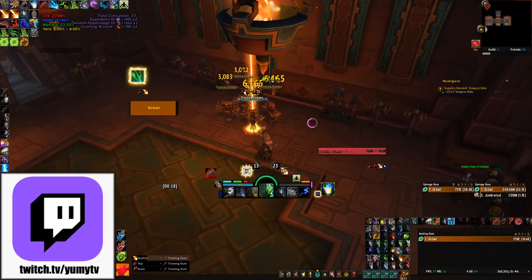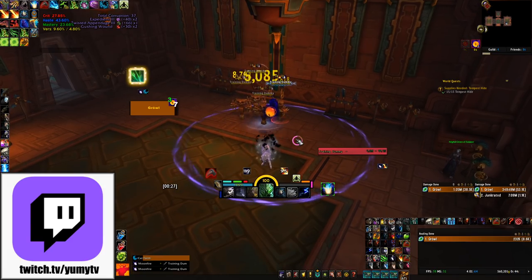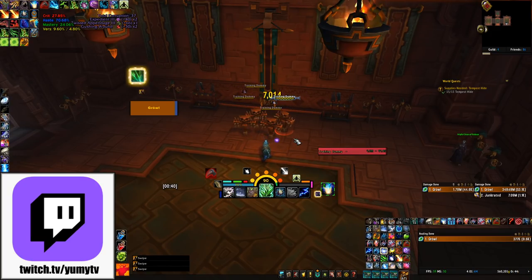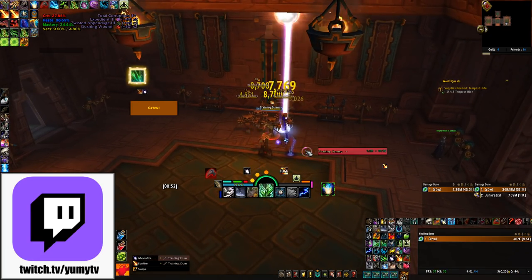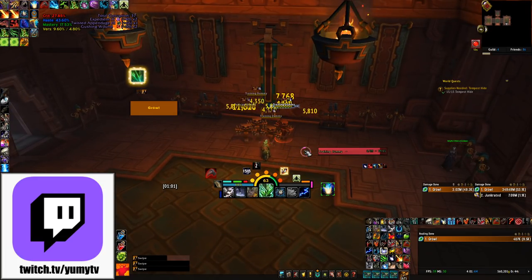On 4 or more targets it gets much more simplified — we want to keep Sunfire and Moonfire up, but as a filler we simply spam Swipe. At this point it's no longer worth it to try and juggle dots on everything, as Swipe will do considerable damage. Remember, this is with 4 or more even-health targets. Very often in Mythic Plus there are 5 or more mobs but one has significantly more health and should be focused. In those situations I often maintain all my dots on the primary target but ignore the rest — this is especially important on bolstering, as killing lower health mobs earlier is actually costing your team more time than the extra damage is worth.